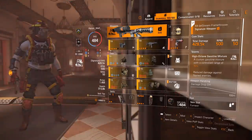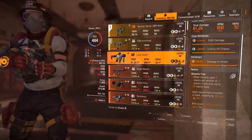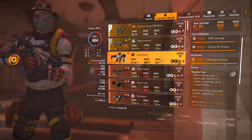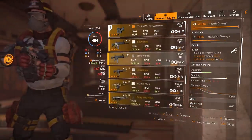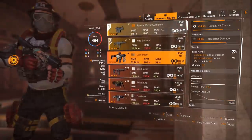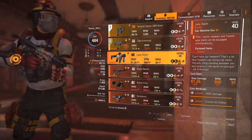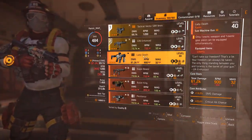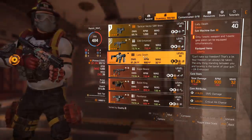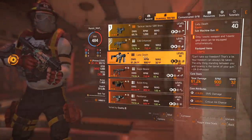The Lady Death is going to be absolutely insane in the next update. This gun has the same base damage as the SBR 9mm tactical Vector — the strongest SMG in the live game right now. The Vector is 69K and Lady Death is 61K, and when you get the stacks it out-DPSes any SMG in the game. Go to New York and farm the open world bosses — that's the best way to get it.